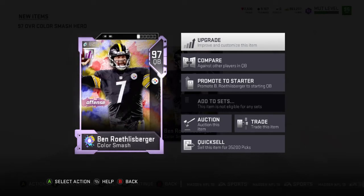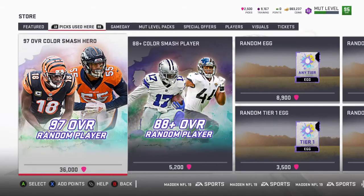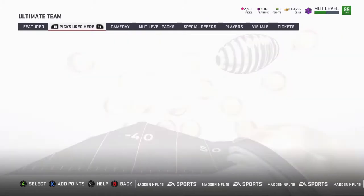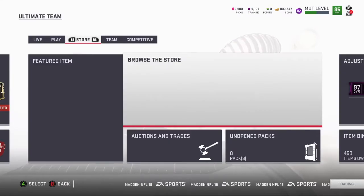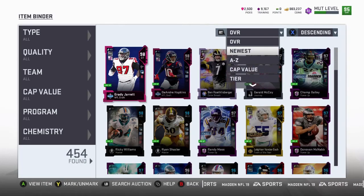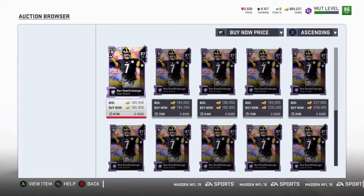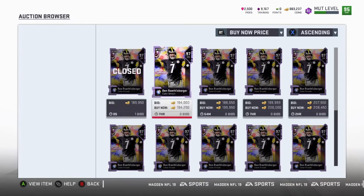Let's see what we get — Ben Roethlisberger, 97! That's cool. Either way we got a good quarterback. Should I even re-roll it? I don't think it really matters who we get. It says sell this item for 35,200 picks. Let me go back — it was 36,000, so I can actually re-roll it. But I don't want to keep him. Let me see how much he's going for. He's right there — 189. I'm not going to keep him. Someone just bought one.